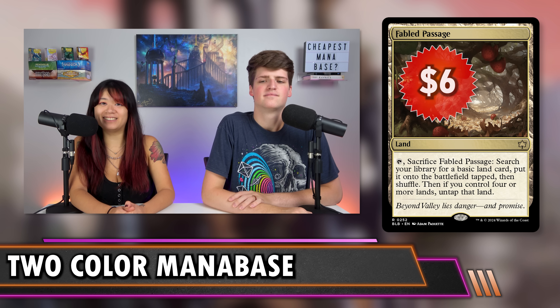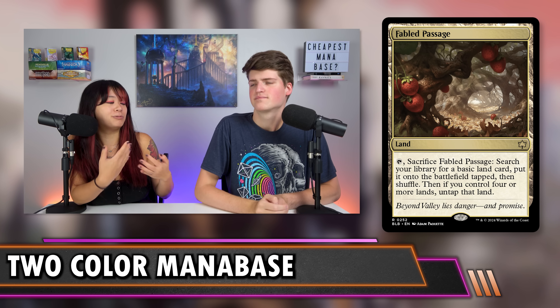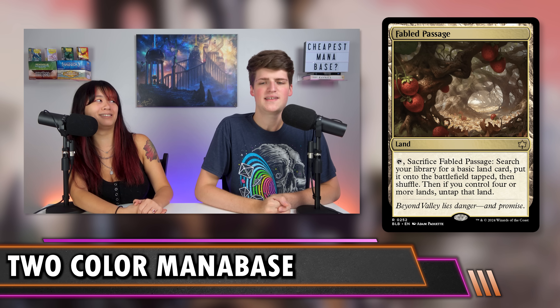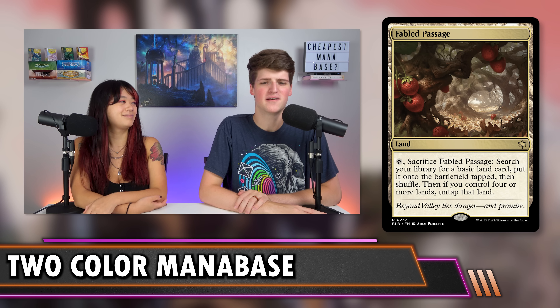Fabled Passage at $6 recently got a reprint in Bloomburrow and is very good in two-color decks, letting you fetch basics and potentially enter untapped. It's $6 though — a third of your manabase budget — and it's not a dual land. Worth considering but maybe not essential at this budget. The Innistrad utility lands range from $0.49 to $3.50 — Gavony Township being the most expensive. These are nice to have, and since we can still afford colorless utility lands in two colors, fitting them in is easy.